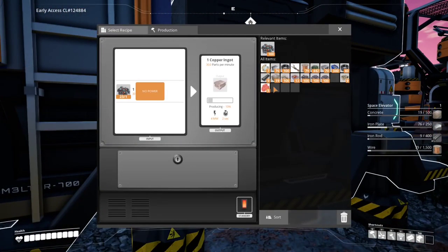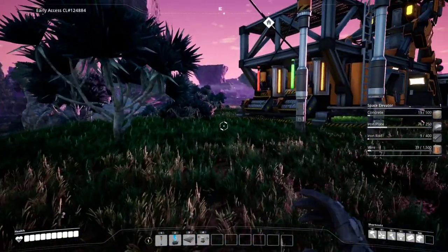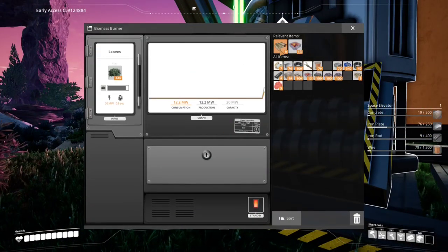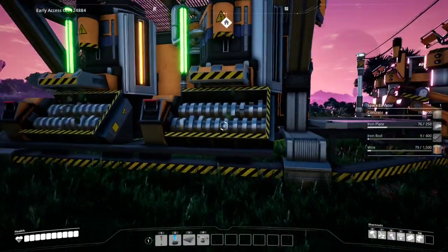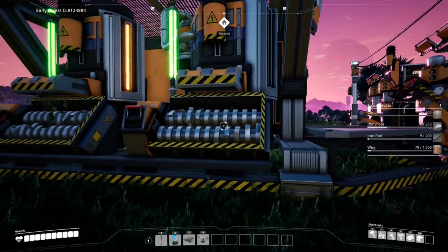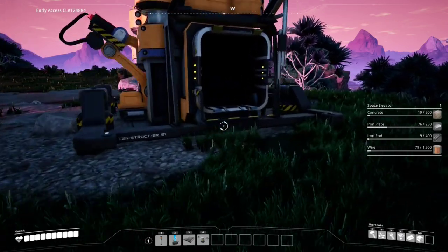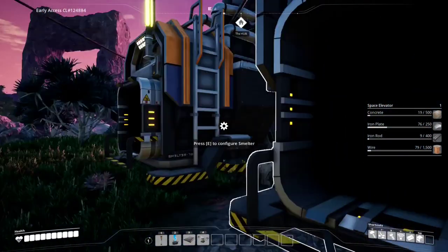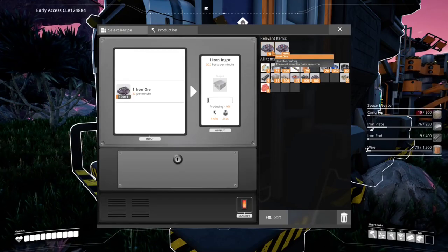Oh, no power - crap! I did collect more bushes. We really need to figure out how to get more wood - wood is much much better obviously, but we have been collecting more bushes. That copper constructor's only got 15 left before it's out. Let's look at the iron production - it's completely out. Let's throw in some iron ore.